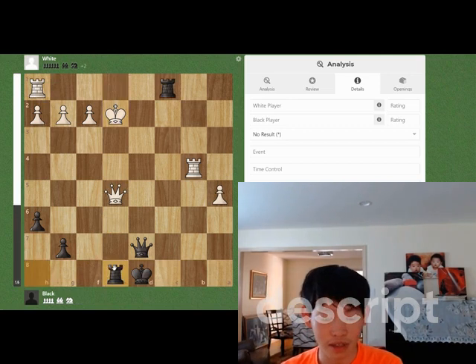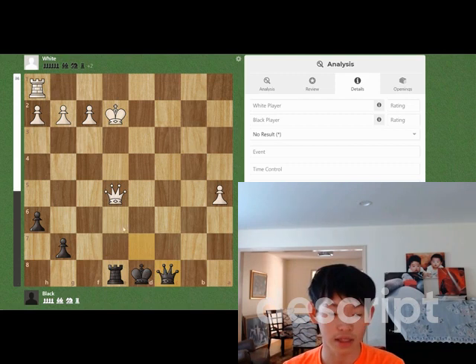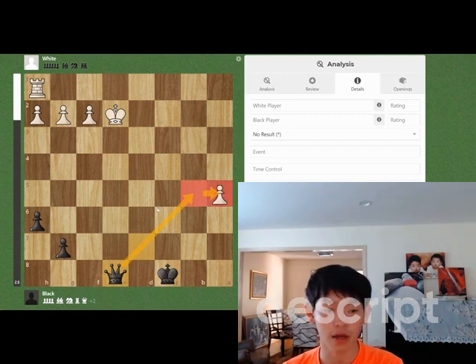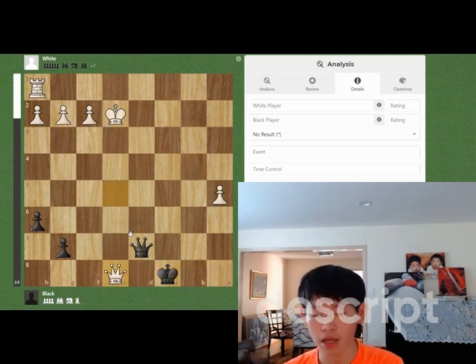So we play rook e8 instead, white is forced to either take on e8 or play rook b8 check. If rook b8 check, we block with rook c8, and white's queen is lost. For example, rook takes c8 check, king takes c8, queen takes c8 check, and we should be winning after taking this pawn, and this endgame should be winning. There might be some fortresses, but it's unlikely.